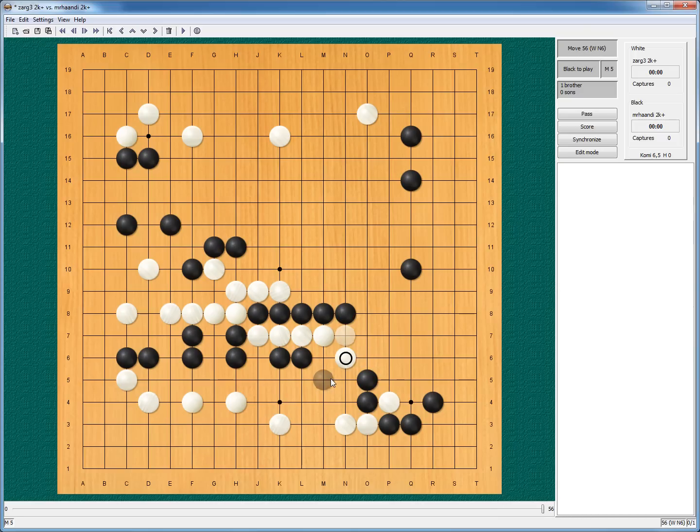So is this move — maybe I had a better way here. Also this one I don't know about — maybe it connects though. He has a weak group in my sphere of influence. I still can get my profit. Maybe keeping his cutting stone group weak would be the way to go. But I played safe for both sides and just got my profit. This should still be invadable.